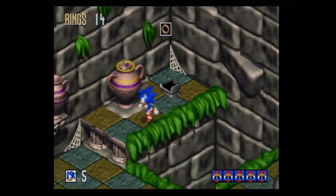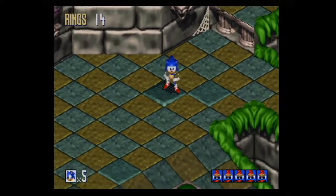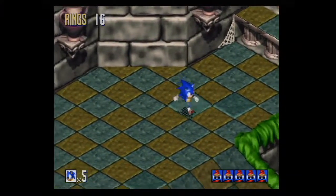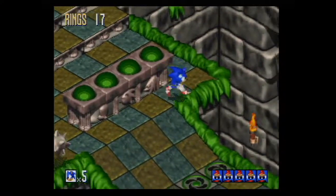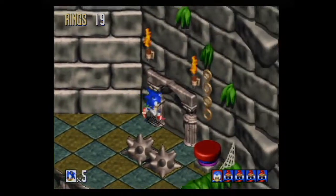A lot of times when you first start the level, if you go behind you, there's going to be a hidden extra life. And right here I'm like, oh, what's going on with this tile? That's just a quirk of the level that was in the Sega Genesis version - certain tiles that you step on, they just kinda move around. It's a neat extra effect. Those cobwebs were not in the Sega Genesis version.